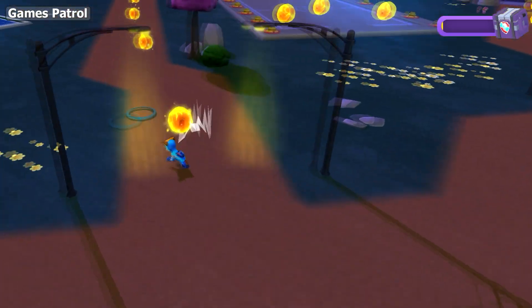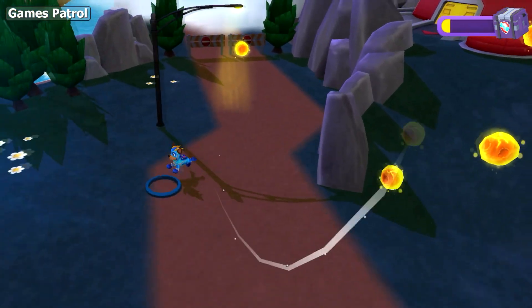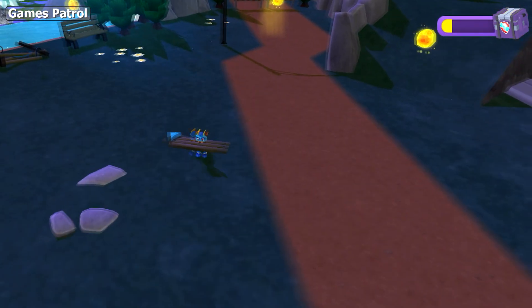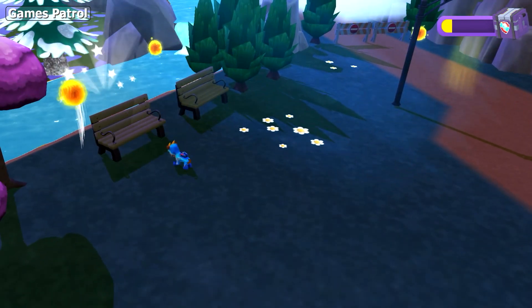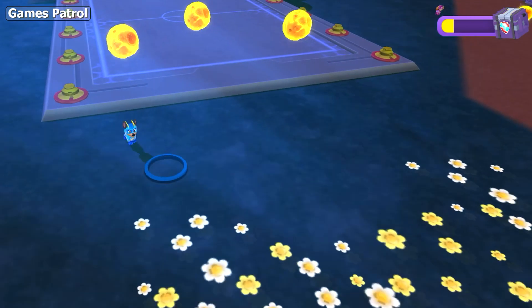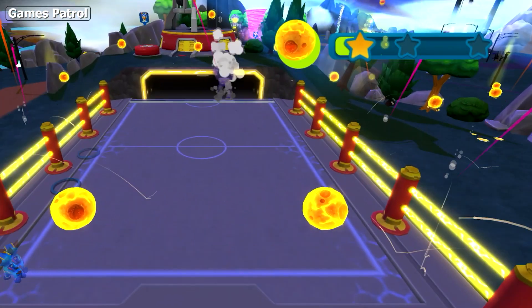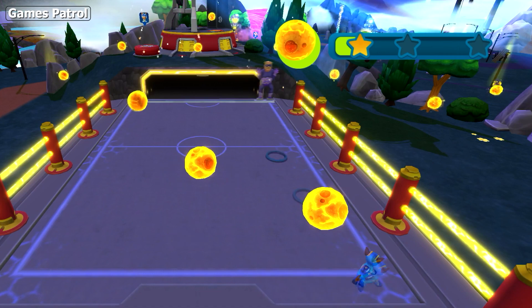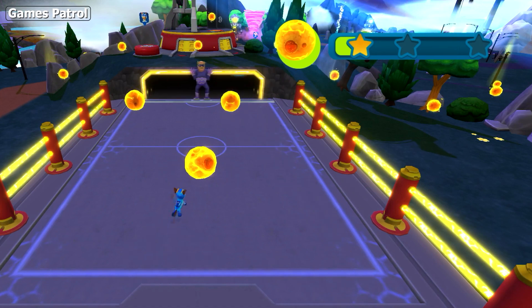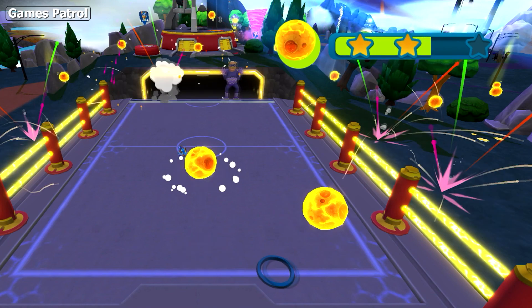We're on a roll! Hey pups, glad you're here. Looks like we have a problem with our lookout tower. Some meteors fell from the tower's core — the tower won't work properly without them. Can you push these meteors back in the tower to power it?